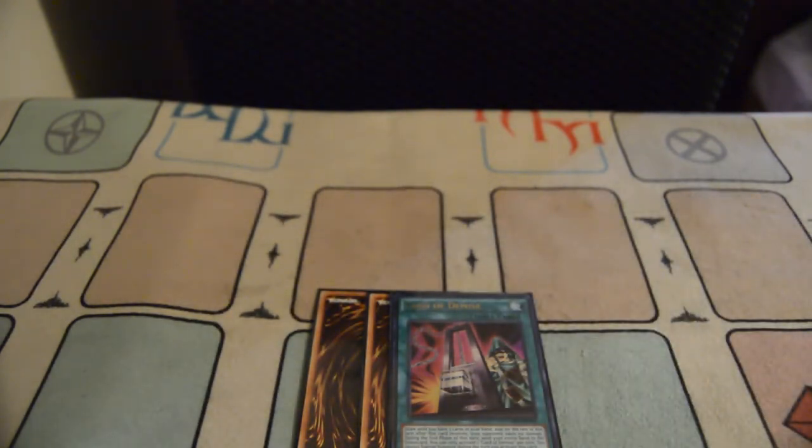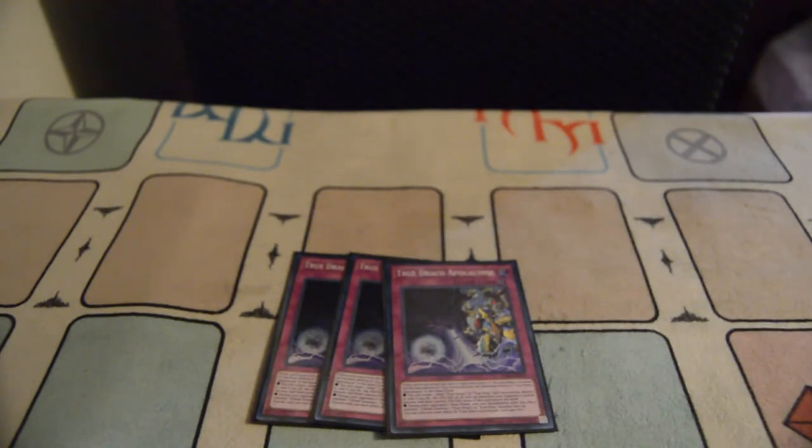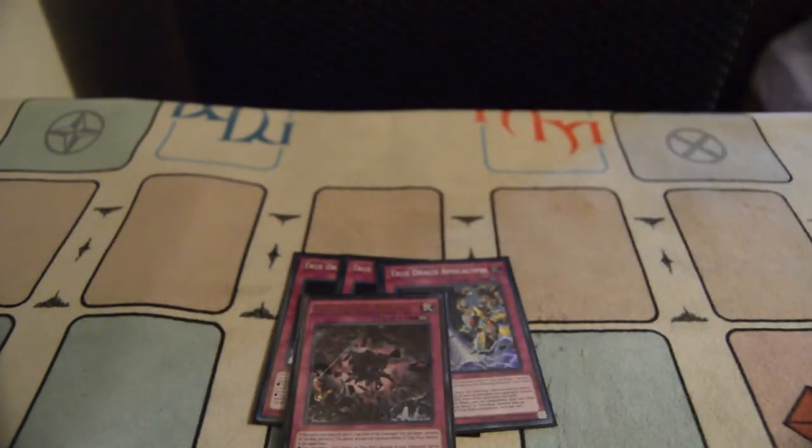Obviously it's a True Draco Demise build, so you play triple Demise. Triple True Draco Apocalypse — because you tribute during the main phase and pop an opponent's monster. You can pop a True Draco monster and pretty much cut the attack of all your opponent's monsters by half. Triple True Draco Apocalypse, one True King's Return is your Monster Reborn — you can also tribute continuous spells and traps with it.